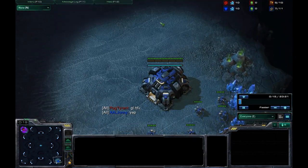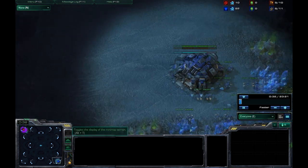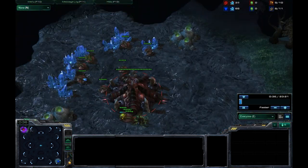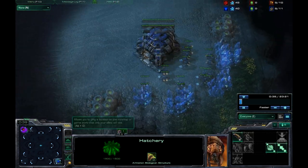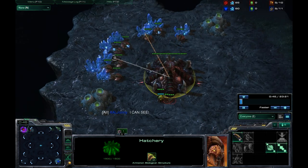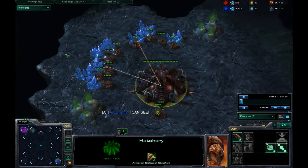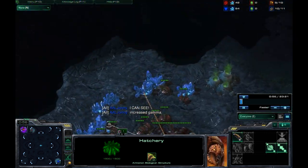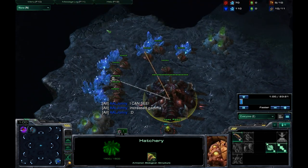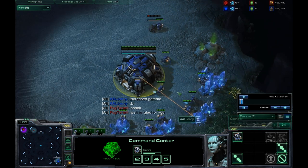I'm going to be showing another build that I'm doing, basically showing you how you can implement this build that I kind of made up. It's a variation of what professionals do. In this 1v1, both of us go random. What I do first is I scout as soon as possible, and on the second try I find them. You can see me being enthusiastic because my gamma — the brightness — was really low when I was playing.